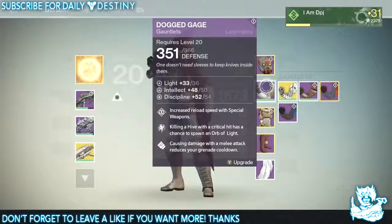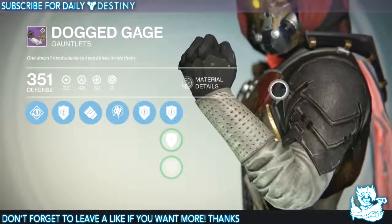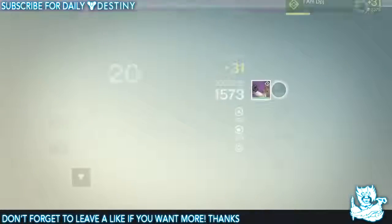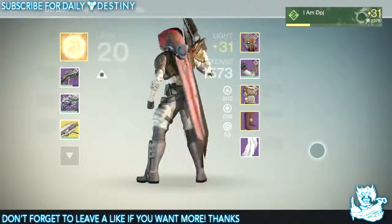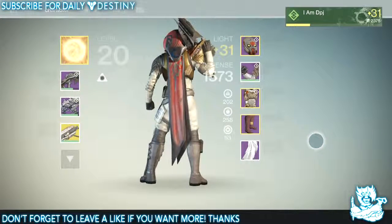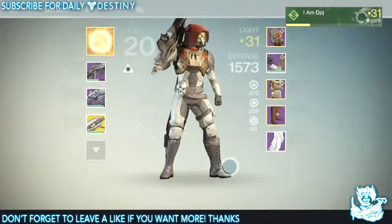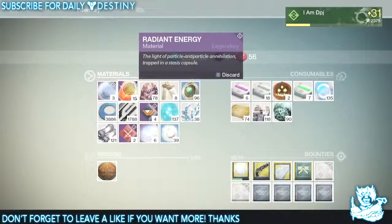I also got the Dog Gauge gauntlets for my hunter, which also look great. You can't really see the best part of them — the best part is on the right shoulder, which has a piece that sticks off and looks absolutely insane. You can see it looking in gold right there.